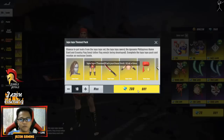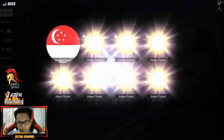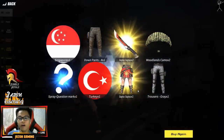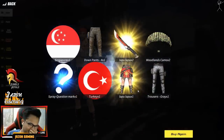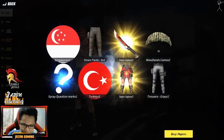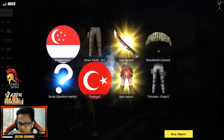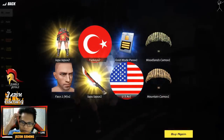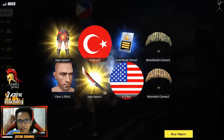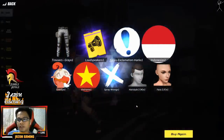I want to get the Lapu-Lapu skin because it's a pride of the Philippines, so let's go ahead and see what we get. We have 7,500 diamonds. First pull — whoa! What the heck, we got the Lapu-Lapu lower and the sundang!